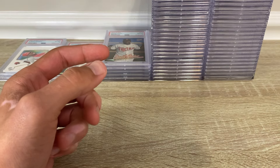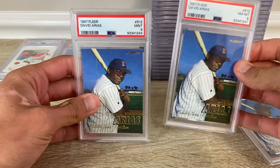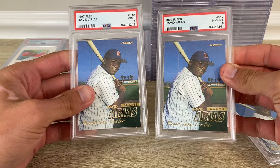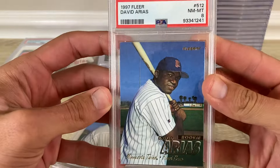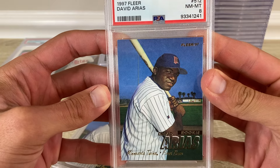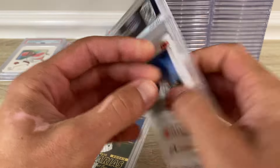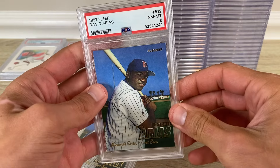Here's some David Ortiz — I got a 10, an 8, and a 9. Usually you get 10s on this one. This one is jacked up — very poor condition for this card. It doesn't come out of the pack like that at all.